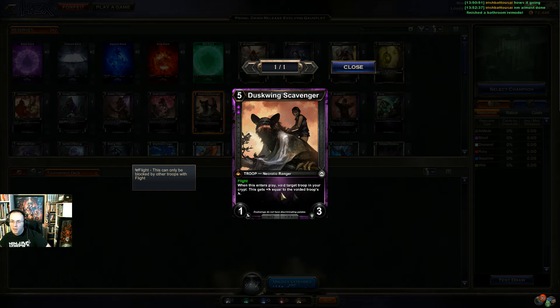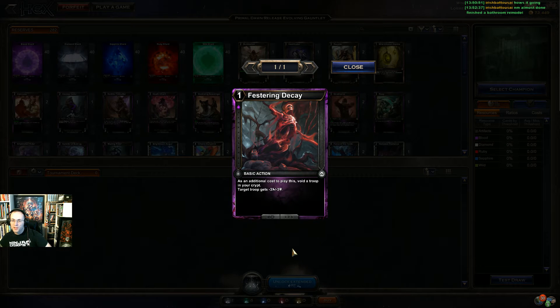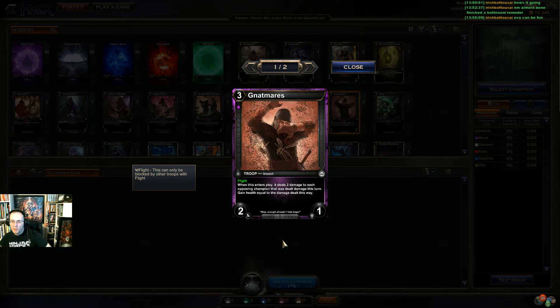This one gets power equal to an avoided troop's power, so it gets stronger — it has flight, which could be pretty sick. I'd need to play the champion to avoid a troop from my crypt to make this happen. Then there's one where on centers play you discard a troop, and it gets plus one plus one and flight — but that seems like I'm giving away too much with blood right now.